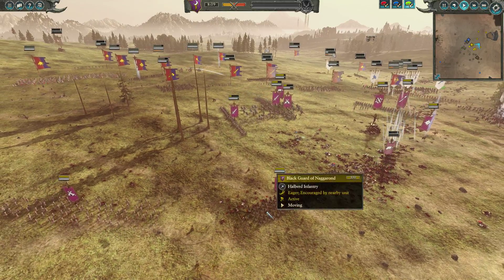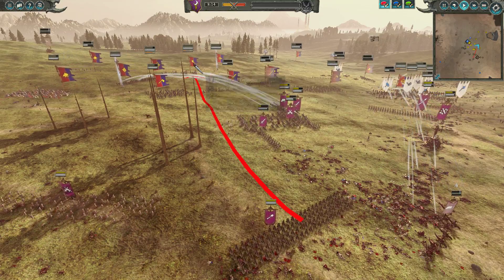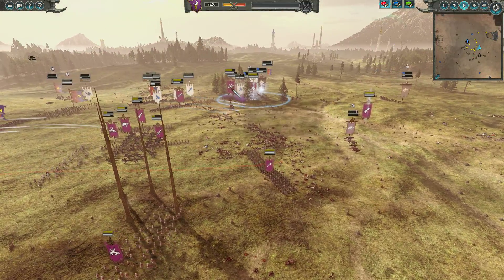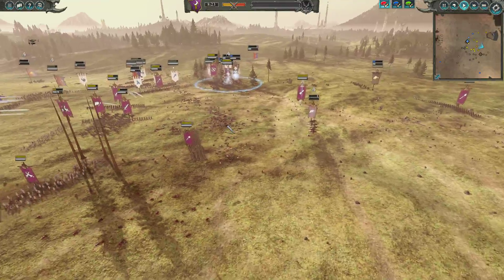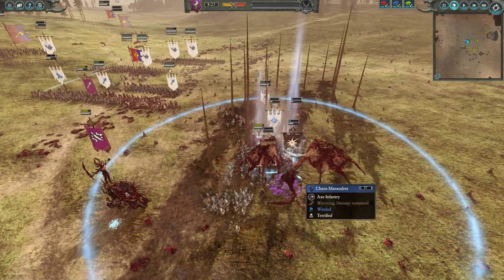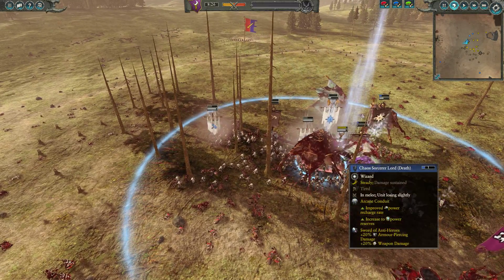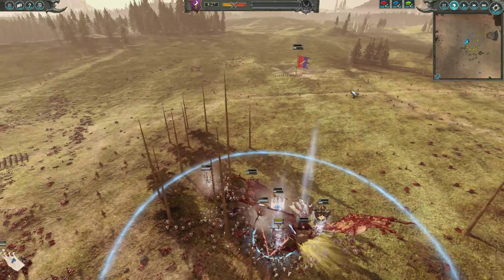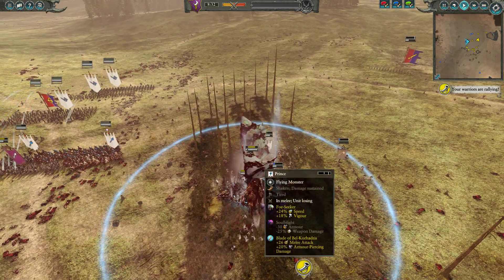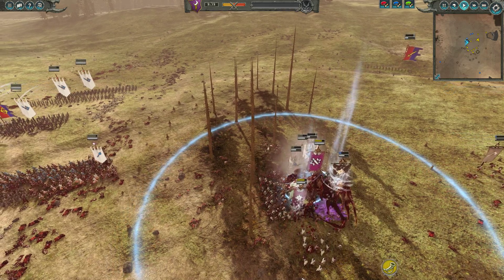With my heavy forces, I want to push the Black Guard of Naggarond in the direction of the Trebuchet to anchor that position, and then if I need to send in Cav, the Death Hag, or Hellebron, I can do so. Here's where things start to get a little wild: the Prince comes after the Chaos Sorcerer, but Hellebron has an opportunity to come in and do some damage to the Prince. Whenever she gets a chance to assassinate a high-value target, she goes all in. The Death Hag comes over to pin it with high mass — a very nice situation for us.